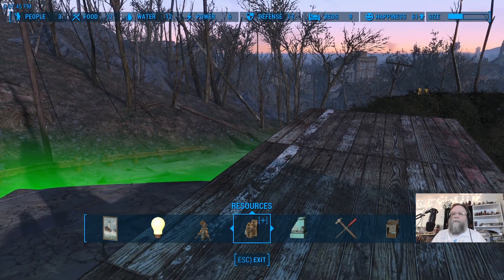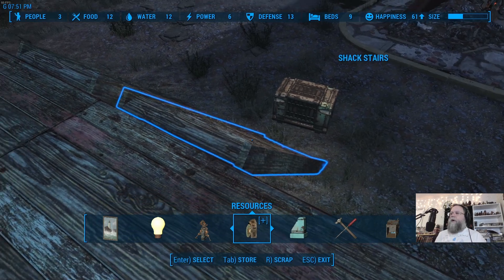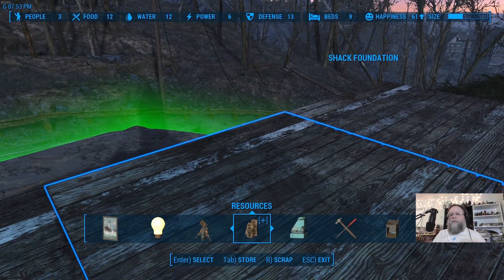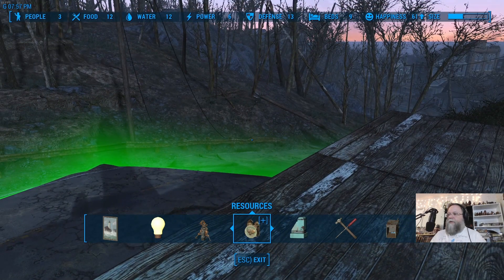The pathing system could not find a way for the settler to get through. My character could get through — I would wind right through these little tiny paths and it worked for me. But for the computer, it wouldn't path the NPCs through the area I was building. So I finally learned: you need to keep your walkways wide open, and you need to have redundancy. If you have stairs, do two stairs. If you have a walkway, keep it at least half the width of a tile, and maybe have two walkways or two open areas. Once I started to do that, all of a sudden the settlers started working.